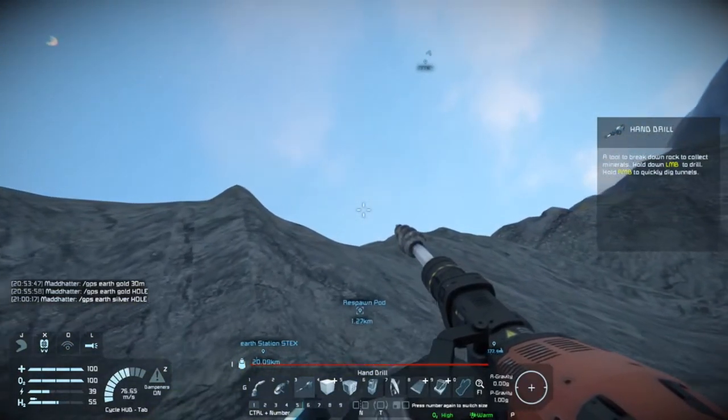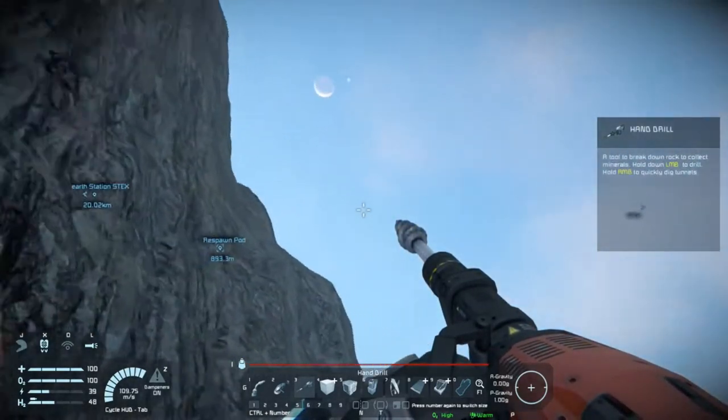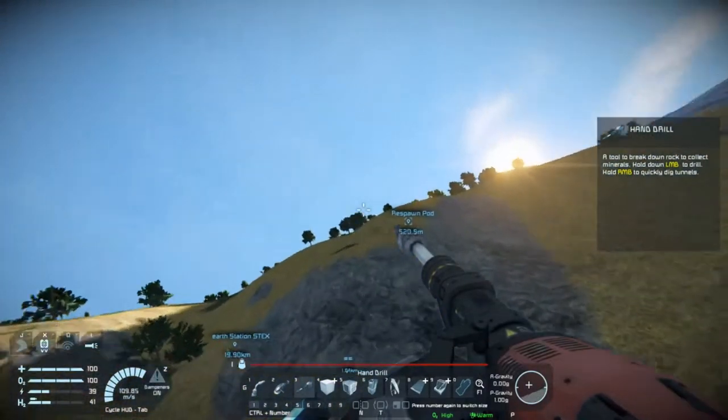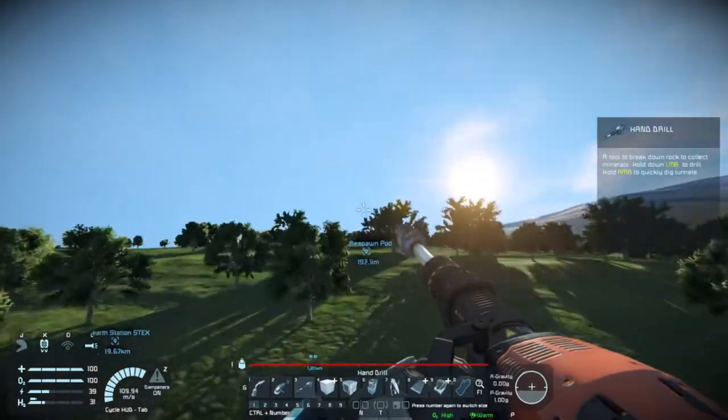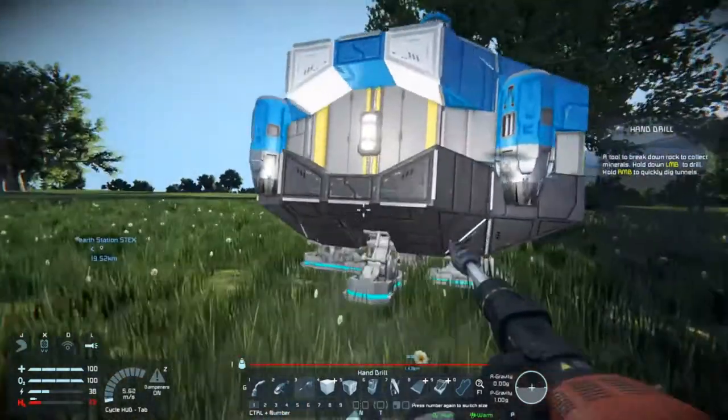Another thing you can do while flying: hit Q and E for a barrel roll. That was Q, this is E.